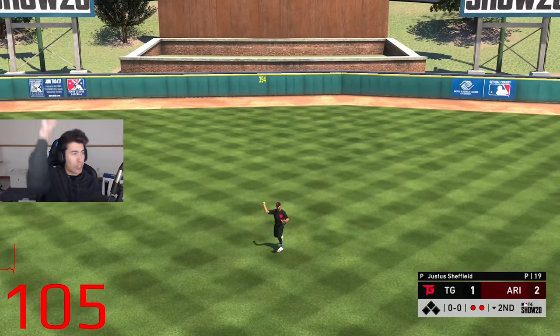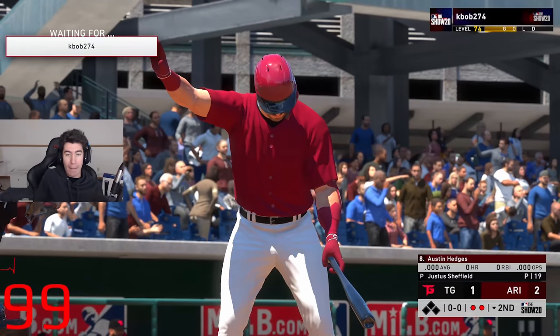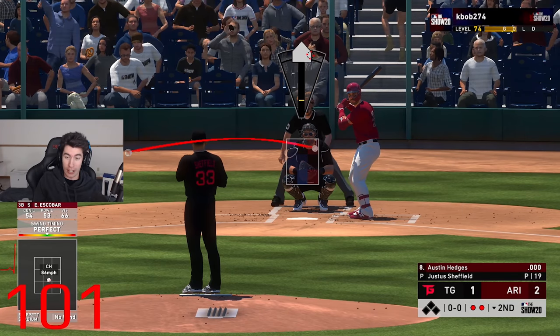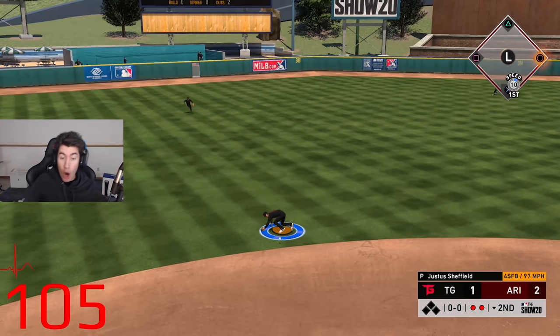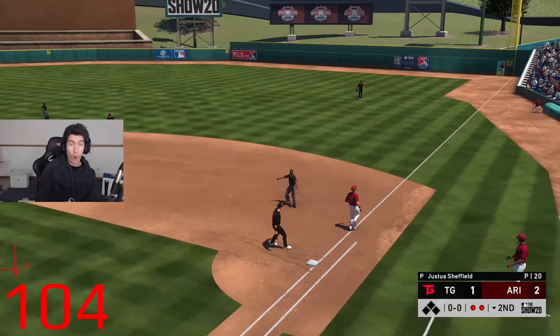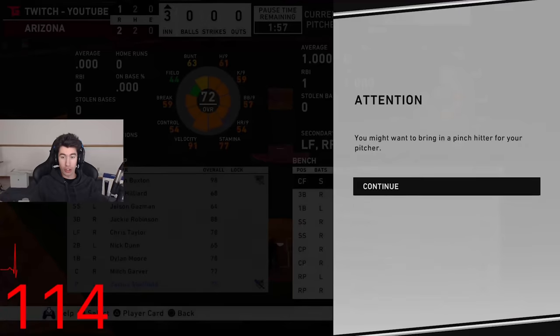Let's go Byron Buxton — that's what we got with that diamond defense out there. Two pitches, two outs. We're going for the immaculate three-pitch inning. Oh God, that was a perfect-perfect. We got really lucky there for sure. Perfect, perfect, perfect. Come on, make the play — 10 speed, 10 speed, 10 speed. Let's go! Three-pitch inning, we did it! Oh, we actually did it! That's awesome. And we get a pinch hitter to use circle to start.